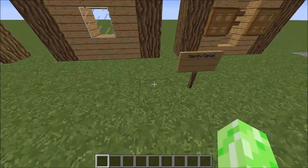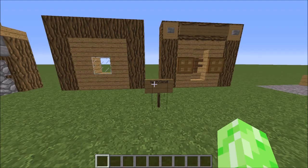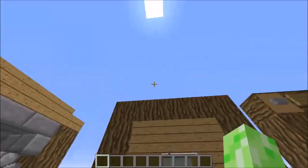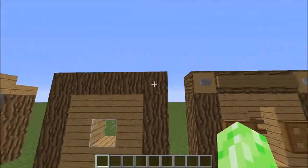The next thing on our list is depth and detail. This is one I use a lot but not nearly as much as some people I know — they're just detail freaks. Here is wooden wall A for a house — very flat, got a couple of different textures but very, very flat. And here is wooden wall B.